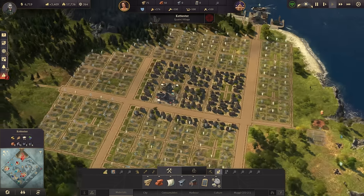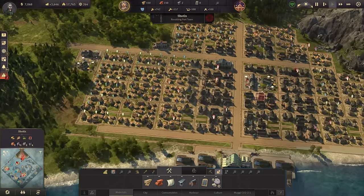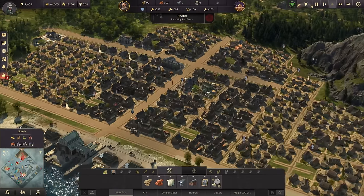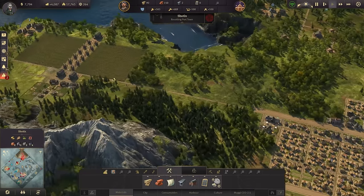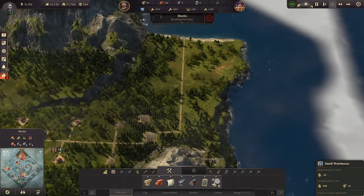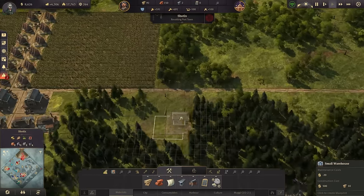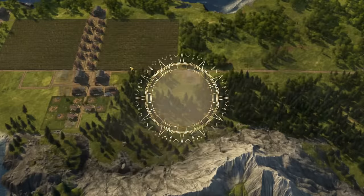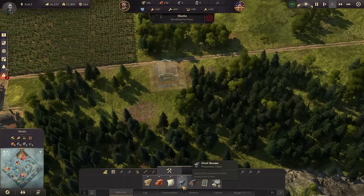Now we need to juggle - going back to Cataster, building more farmers is really important. Shotix gets more workers, and Shotix will probably also need something to make people happier because happiness is not the best there. That means schnapps - it was not my original intention but seeing how it goes right now it would be the safest bet, and it's a nice tax boost. For that we need to provide at least eight schnapps - it's seven currently.